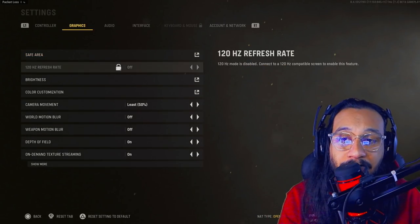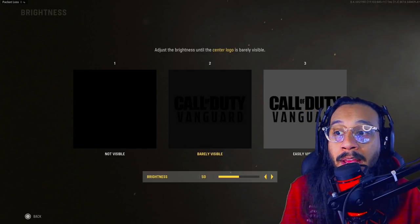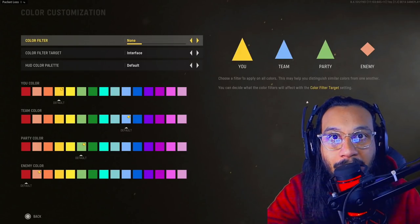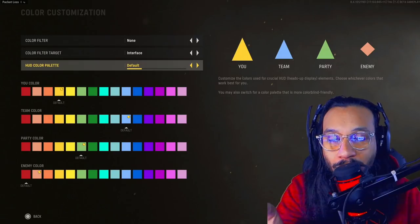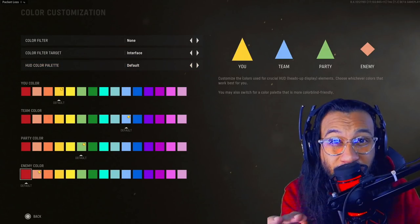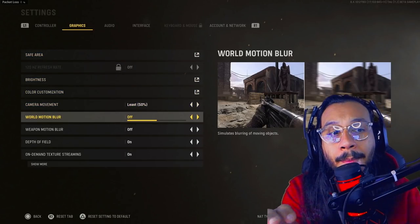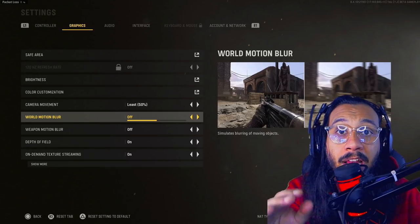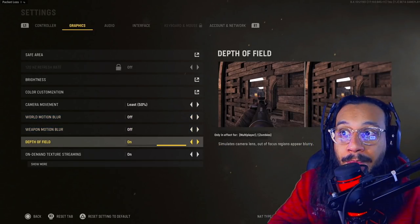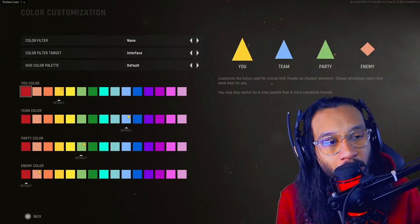When it comes to color customization, I do like to change my colors in game — I choose colors that really pop and stand out on the field. During Cold War I would get at least once or twice a stream somebody asking how I changed my colors. I'll make a specific video showing how to adjust your colors, but you can select colors in settings that really pop so that if an enemy is far away you'll still be able to see them on screen.